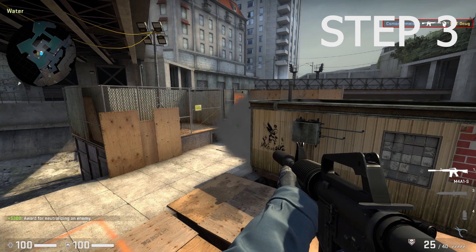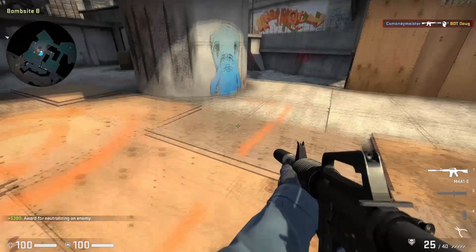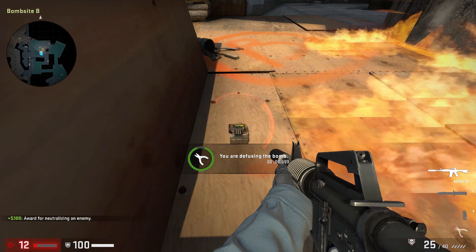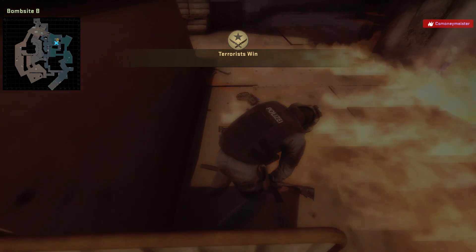Step 3: Defuse the bomb. The enemies are outnumbered and have given up their positions. It's time to defuse the bomb. Do not be distracted by anything and do not stop defusing, even if your life is being threatened.